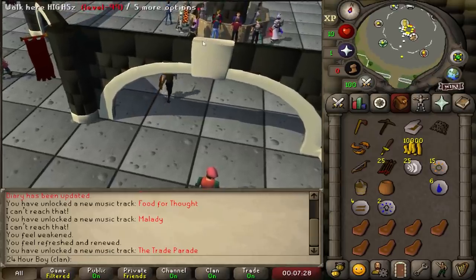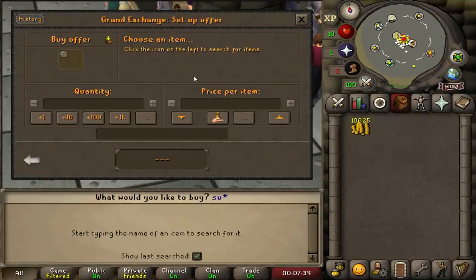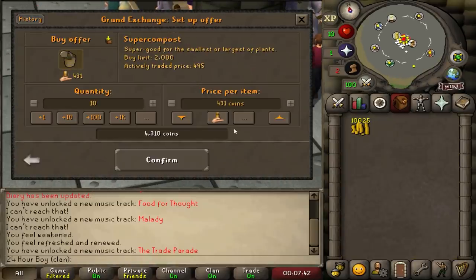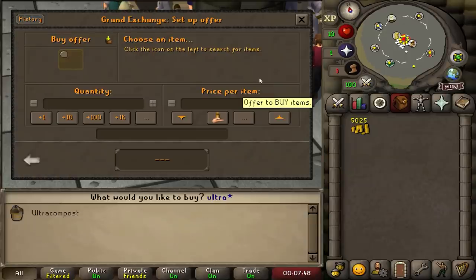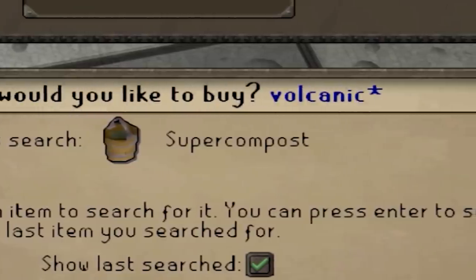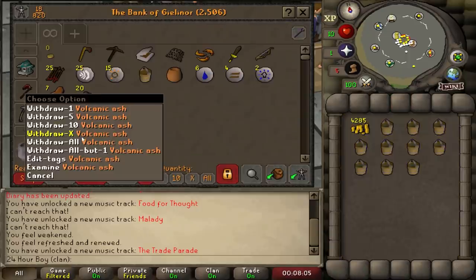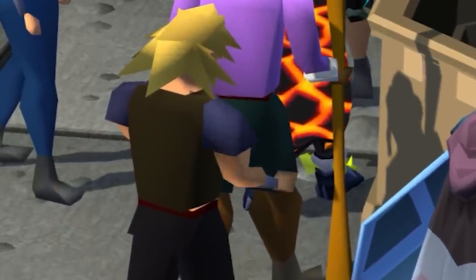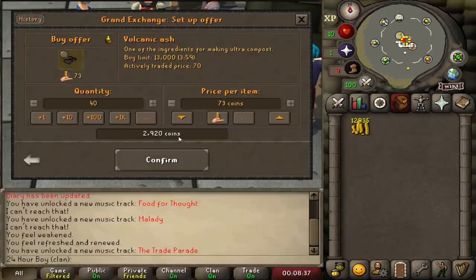Here's the plan: first I'm gonna bank everything, then buy some super compost, test it with 10, and also buy some ultra compost. I'm going to be making volcanic ash and I'll pay a premium because I'm pretty sure I can make a lot of money from this. It sold — I already made 3k. Let's repeat this.